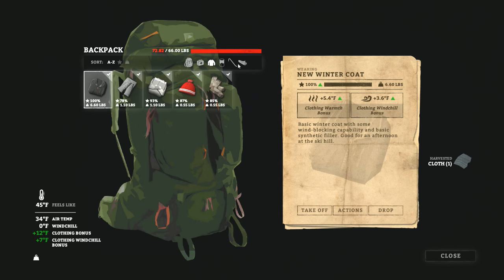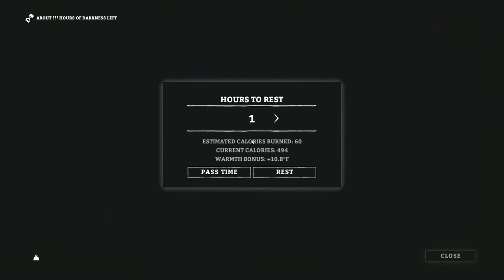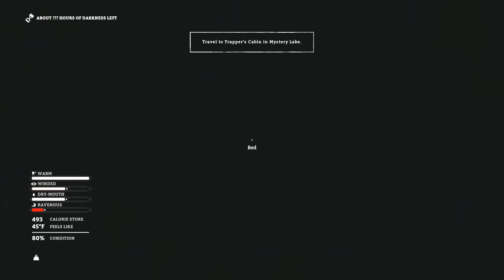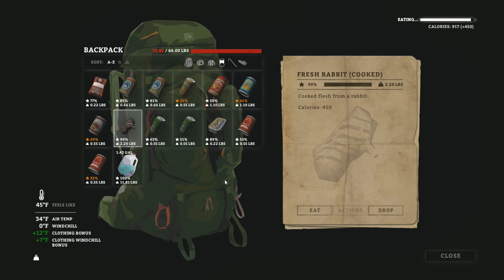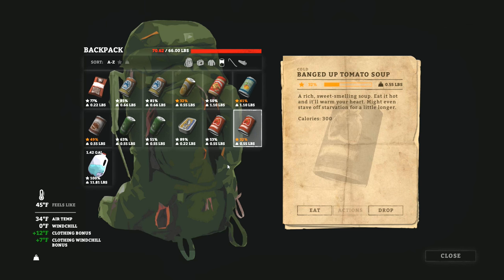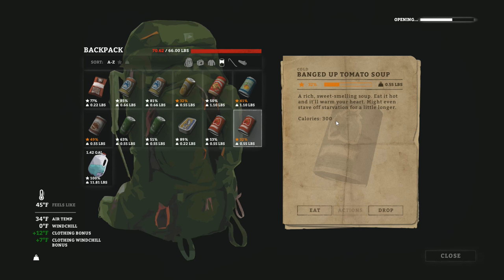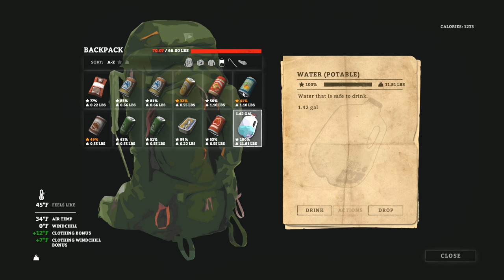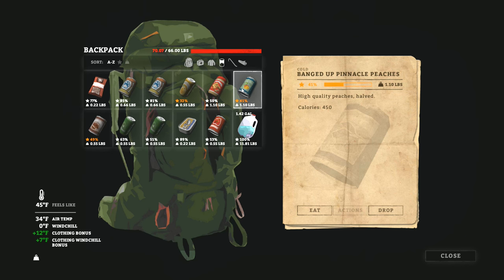Make sure our knife isn't getting to the point of being ruined. Going to drop a couple of these crowbars. Let's grab a little something to eat — rabbit at 99 condition, yes please. What else can we eat? Let's go with this soup here. I'll use the knife to open it. We got the full 300 calories — that's pretty good, a bit of a surprise. Still hungry so might as well eat more now before it gets any worse.